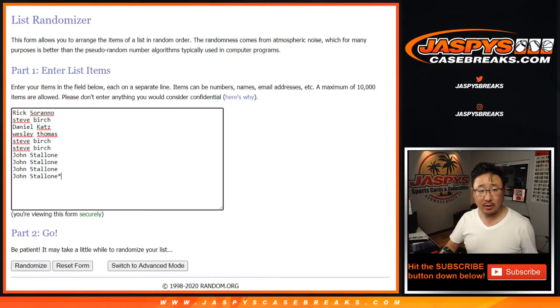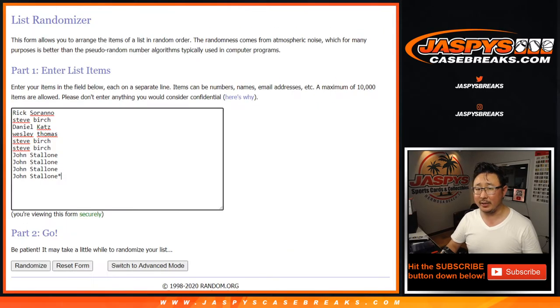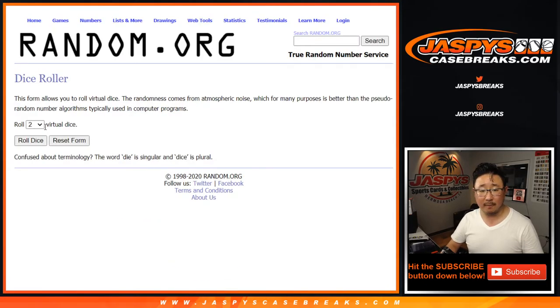Big thanks to all of these folks for getting into the action. We're chasing Nate McKinnon RPAs. There is a possibility of non-numbered cards that will be randomized as one group to one person in the break. All redemptions will go to the zero spot — even though they're most likely expired, I think Panini will do a good job getting something back in return. Let's roll it.